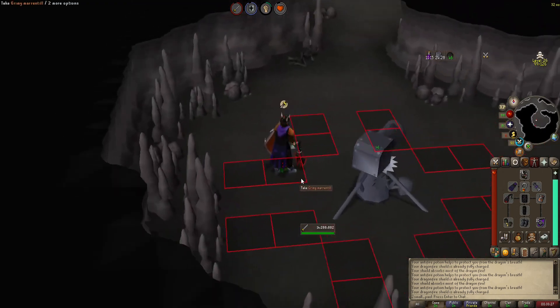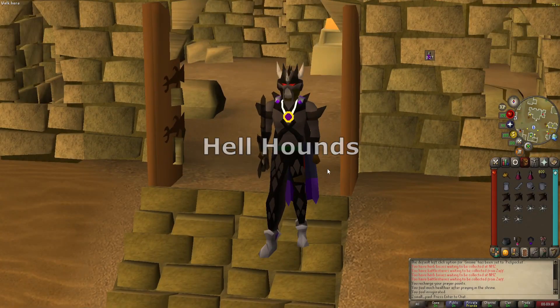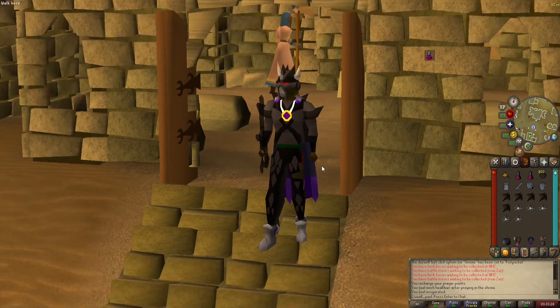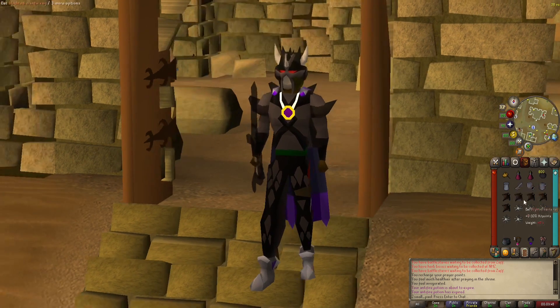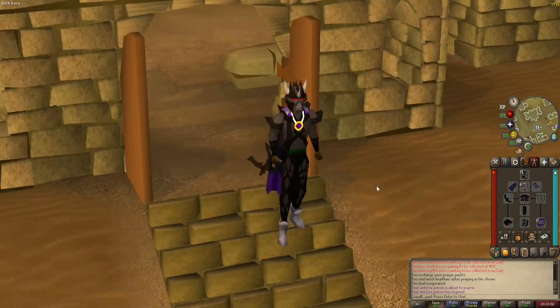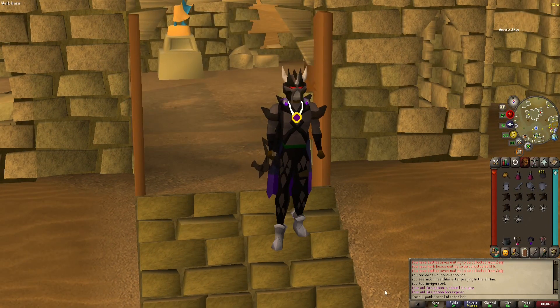Hellhounds — whereas this would be a failed task if you were getting it from Duradel or Konar, in the wilderness it's totally fine because the Wilderness Slayer Cave just fixes everything. Everything should drop Slayer stuff like that. Currently only Wilderness Slayer is fun to do unless you're bossing. You should be using Slayer for bossing anyway. Same setup I use for Greater Demons — it's the setup I use most. I don't have to worry about ammo or anything, just cannonballs, and you just slaughter through the task.